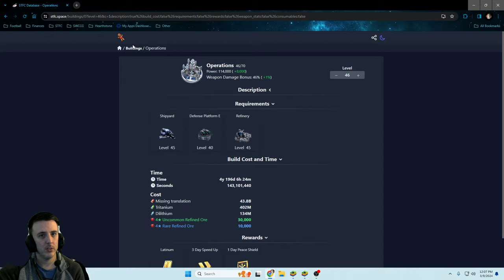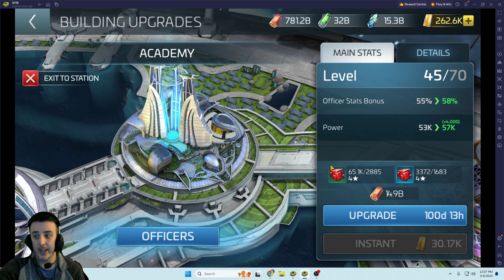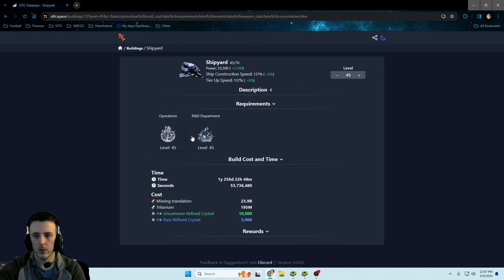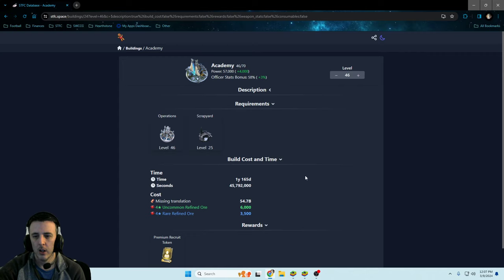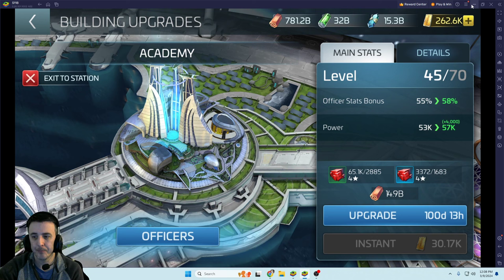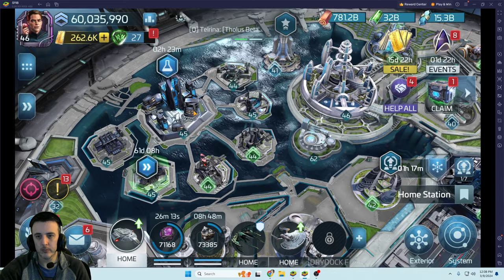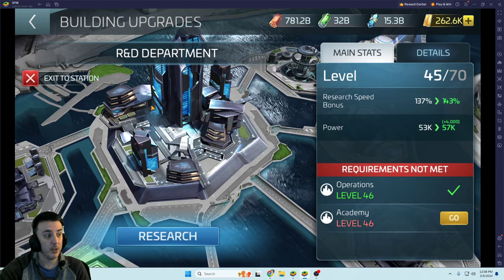After spending all that to do the upgrade, if you then wanted to build the Newton you'd have a lot fewer resources to work with. After operations, you have to build the Academy, which also takes more ore. On this account the Academy costs about 1,683, which would normally be 3,500 — so close to just over 50% reduction. Then there's the R&D building requiring a bunch of gas, and then you can do the Shipyard.